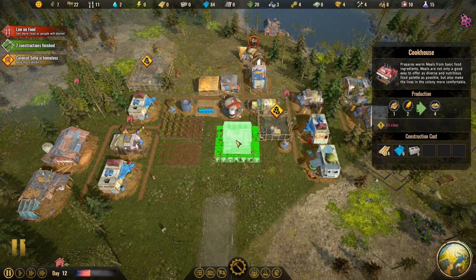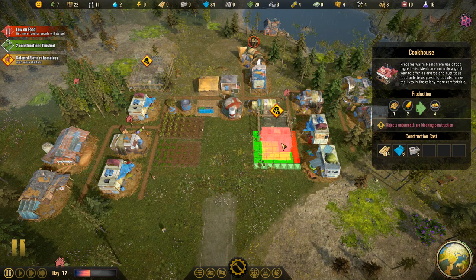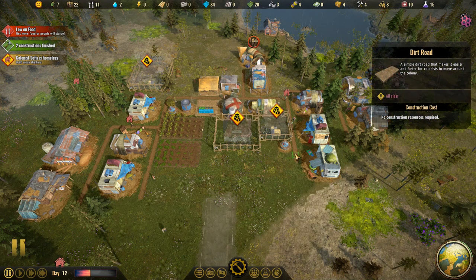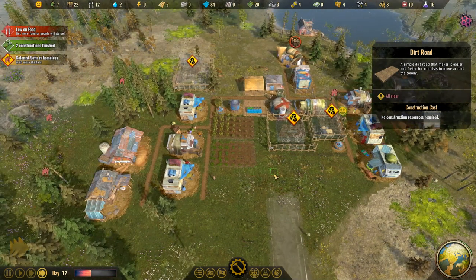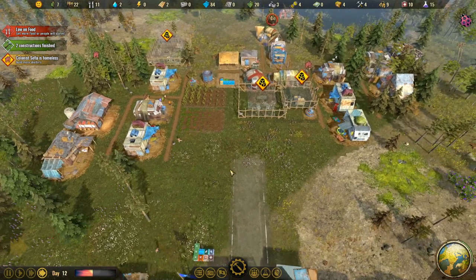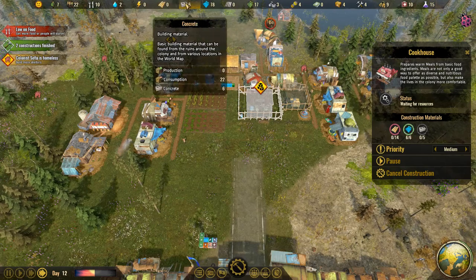The cookhouse uses corn and firewood to prepare warm meals. The cookhouse should be somewhere in the middle here — it doesn't fit perfectly but we can leave a bit of space on one side, have a road across, and have a little secret meeting place in the middle. Sophia's still homeless — we're working on it, Sophia. The main thing limiting construction is both planks and concrete.